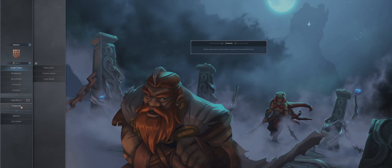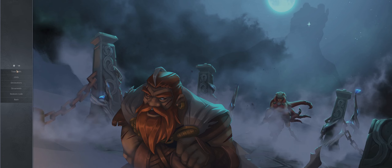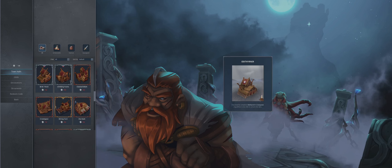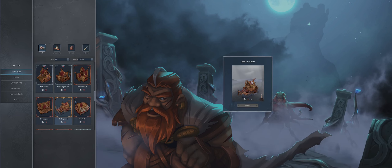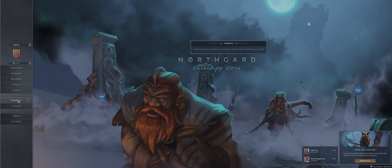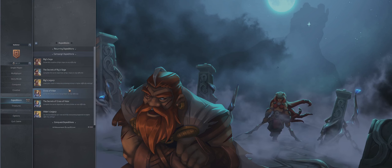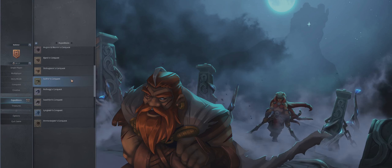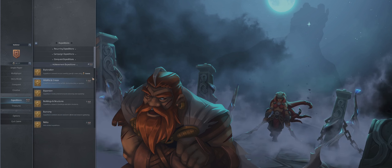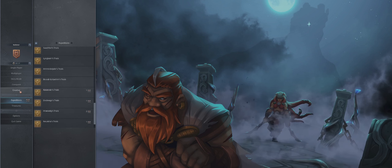Starting from the bottom of the options, you've got a load of treasures. While playing the game you unlock silver bars, and by doing certain achievements you can unlock different cosmetics for your buildings. It's pretty cool if you're into that. You've also got expeditions, which are essentially daily and monthly goals. By doing these mini achievements you can unlock chests or silver, which you can spend on treasures.